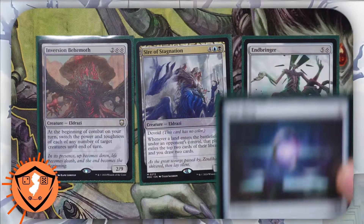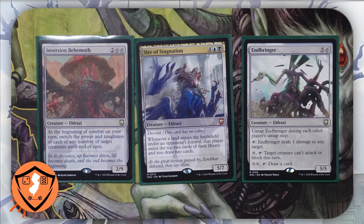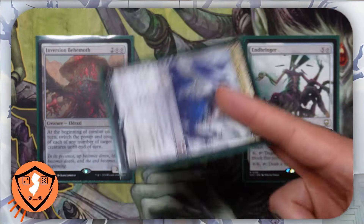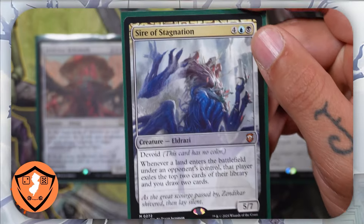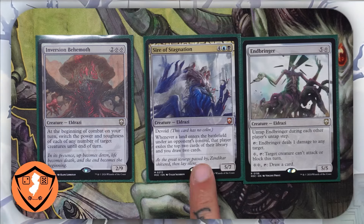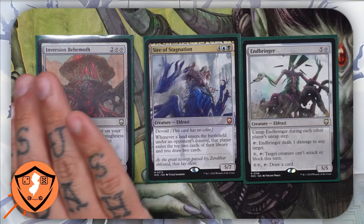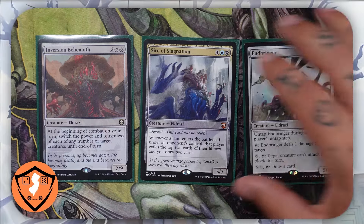Now at some point, because of your mana rocks, you're going to start to be able to cast big creatures. I recommend that to be free from creating a problem, do not attack with these creatures — use these creatures to protect your life total. Notice the big toughness on these creatures. These creatures act as a stop gap to bring you from the early game into the late game, which is where you're going to win playing this deck. There's no need to create problems by attacking.